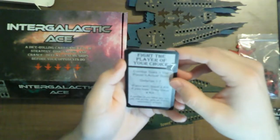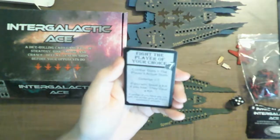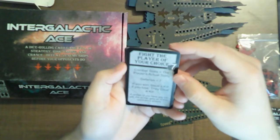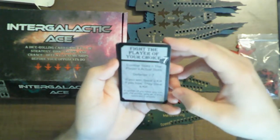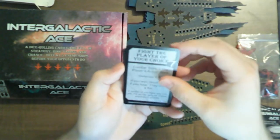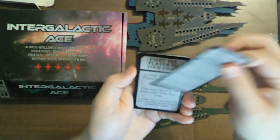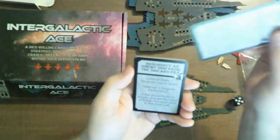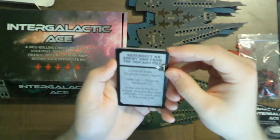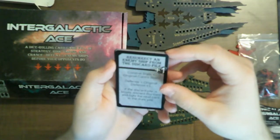There are also a couple of cards that let you fight an opposing player. Anytime you fight an opposing player, their defense is seven — right in the middle. The stats you're comparing are the actual player stats of whoever you're fighting. If you win, you steal one of their kills; if you lose, they steal one of yours. So there's equal risk and reward for both players unless one of them doesn't have a kill. There's also a card I didn't know about — resurrect an enemy ship from the discard pile. That would be fun.